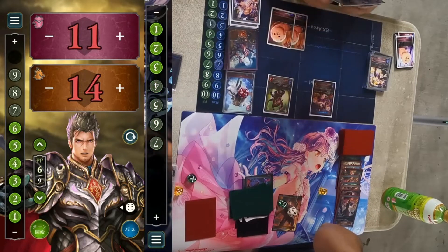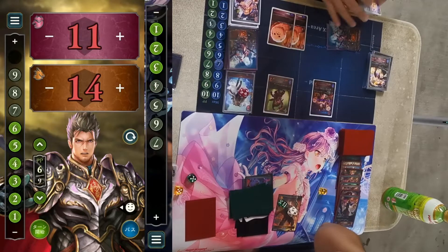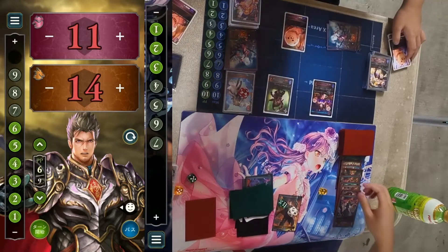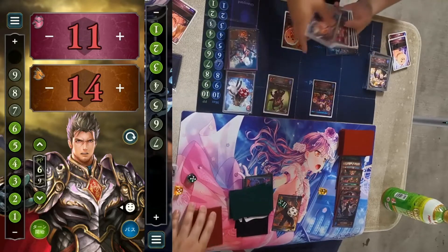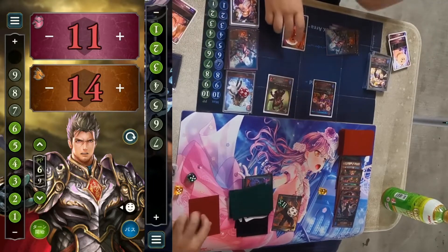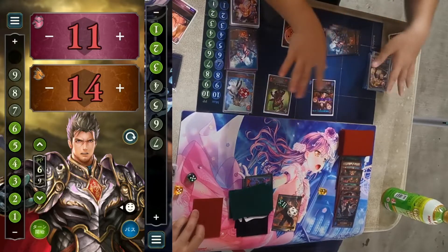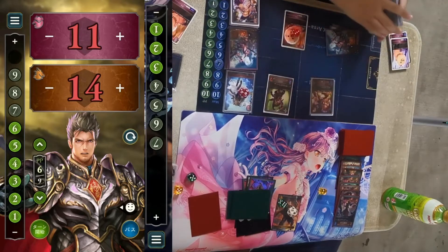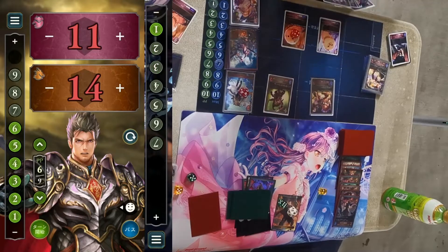Which fanfare will he choose first? He went for the plus-two attack buff — that's good, because Nightmare has a lot of Storm creatures. Having more attack buffs stacked is very scary since a Storm can rush face with all the attack buff at any time. He evolves for four buffs and deals two damage on an empty board.